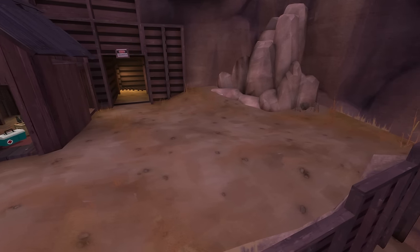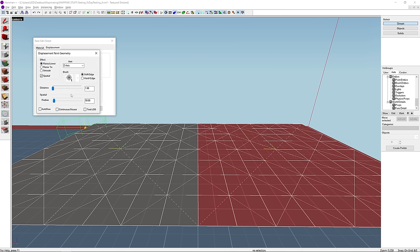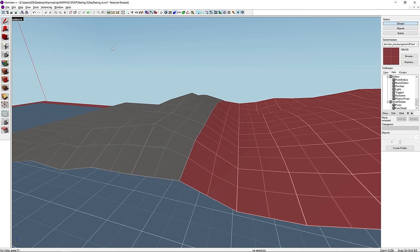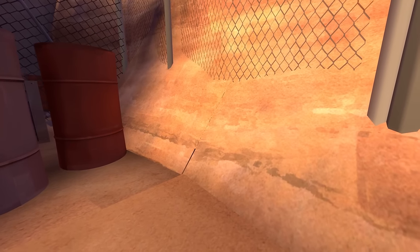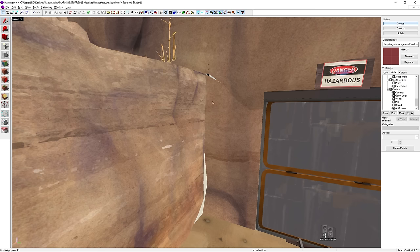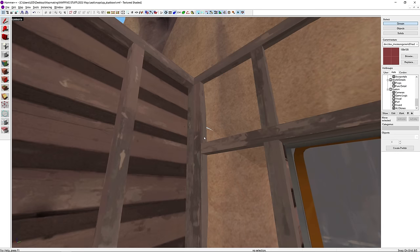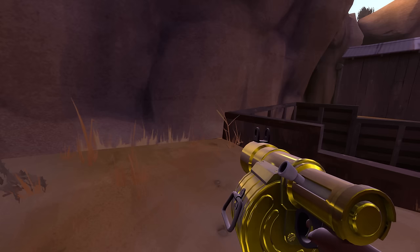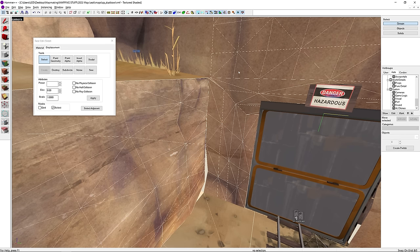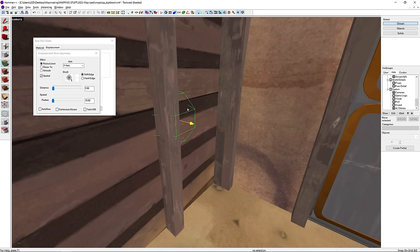Displacements are used in parts of the map that appear more organic, like dirt ground and cliff walls. In displacement mode in the face edit sheet, you can manipulate them in ways not possible with regular geometry — most notably, you can select two adjacent displacements and sew them together so there's no gap. There are several cases in Dust Bowl where displacements aren't sewn, the worst being right outside Blue's first spawn. If I hide the support cluster, we see huge cracks — the one at the top is visible even without hiding them, and you can see it all the way back by the tunnels. Standing above it, you can look through into Blue's spawn and catch a glimpse of blue players running out. To fix this, you can select all these displacements and sew them together — it causes a tiny part of the cliff wall to poke through the supports, but that can be fixed by pushing that displacement point inward.